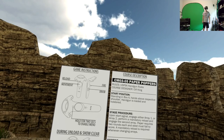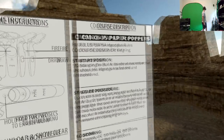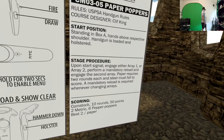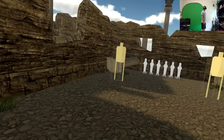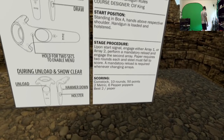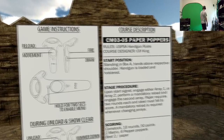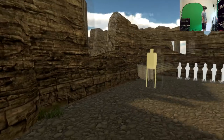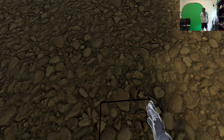Never fails, man — never fails! This is a USPSA official classifier CM0305, Paper Poppers. Start position is standing in box A, both wrists above respective shoulders, handgun is loaded and holstered. Upon start signal, engage either array 1 or array 2, perform a mandatory reload, and engage the second array. Paper requires two rounds each, and steel must fall to score.